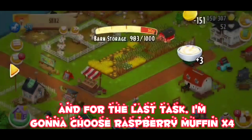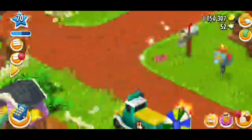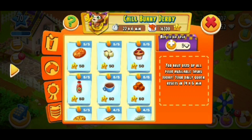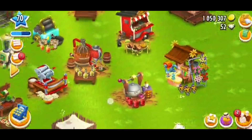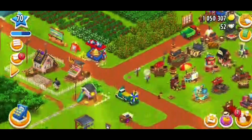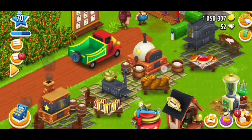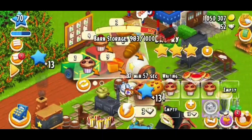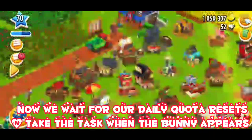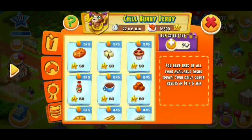And for the last task, I'm going to choose Raspberry Muffin at 4. Now we wait for our daily quota reset and take the task when the bunny appears.